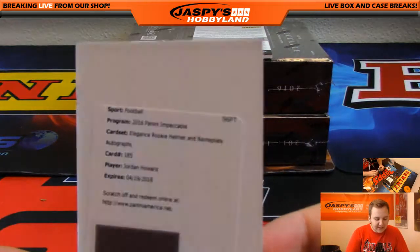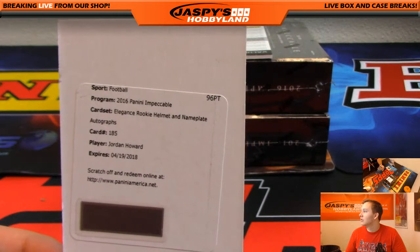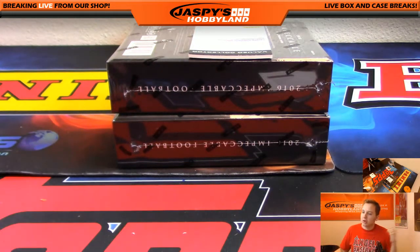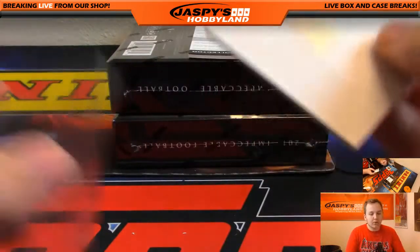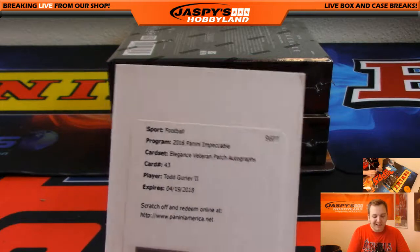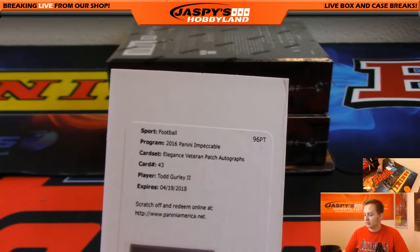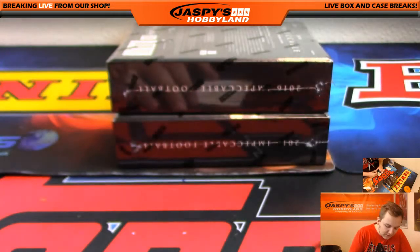The first redemption is a nice Elegance Rookie Helmet and Nameplate autograph — Jordan Howard, card number 185, for the Bears. He's actually having a pretty decent rookie year. That's numbered out of 15 — wow, nice! Jordan Howard for the Bears going out to King D. And an Elegance Veteran Patch autograph — Todd Gurley for the Rams, that's Clyde's hit. Nice one Clyde! Numbered out of 99 — should look like the Mariota we hit in the last case.